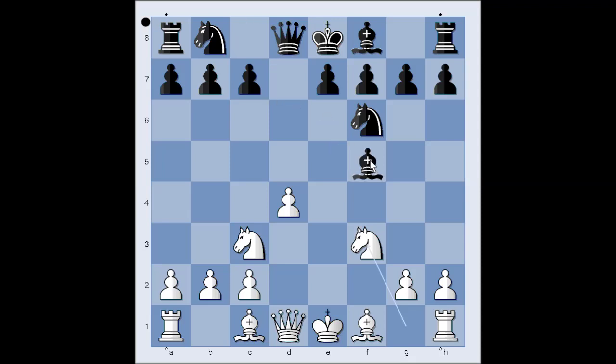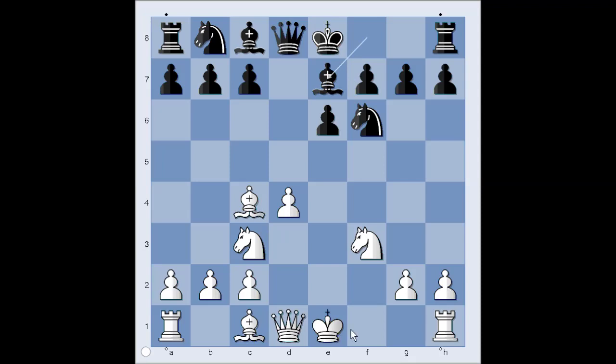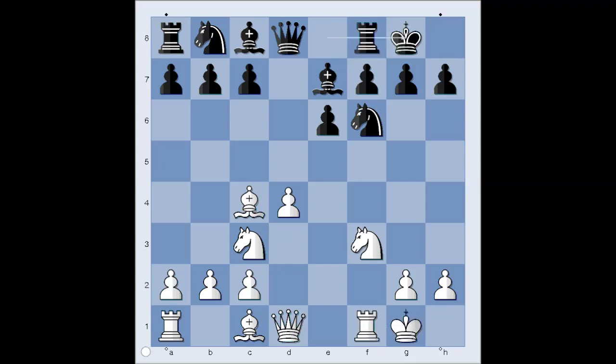Bishop to f5, developing the bishop before playing e6. However, e6 is not a bad move. After e6 and bishop to c4, then black would play bishop to e7, castling, castling, and in this variation black gets his king to safety sooner.